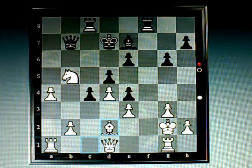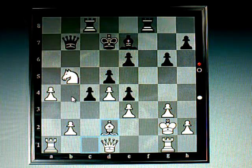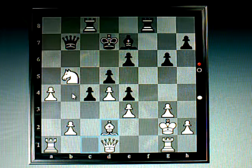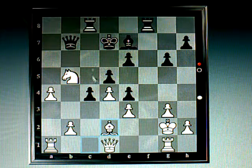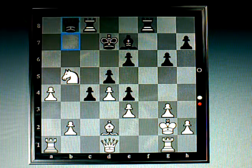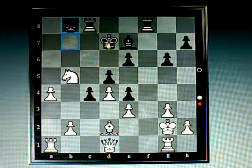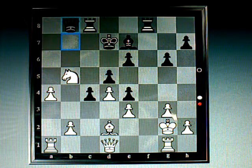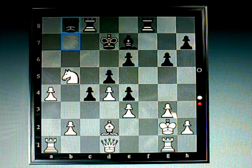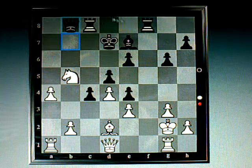He moves his bishop up — exactly what he was going to do if I hadn't moved my king: move it to d2 and then up to b4, eventually getting that bishop off to try to fork me. I've already nullified that threat. Now I move my queen back to the back rank because I want to be on this diagonal for plans against his king, and I'm going to completely own this back rank.